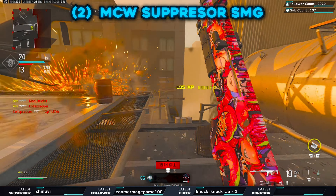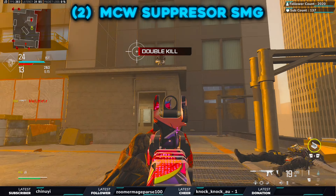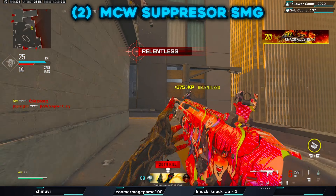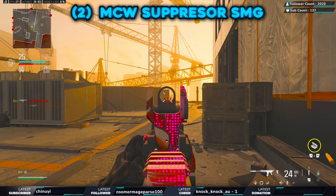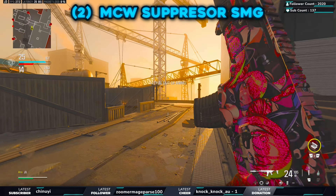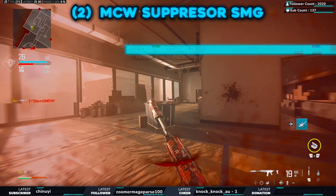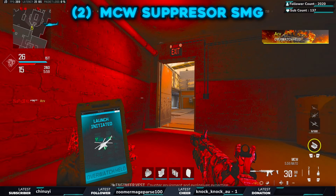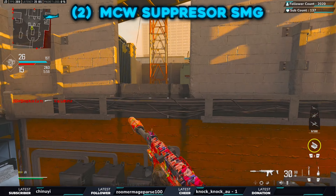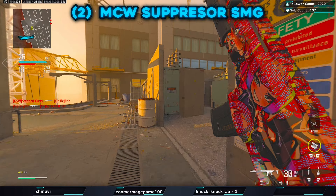I thought this wouldn't be that good at range but I'm starting to enjoy it more the more I get used to it. I think I wasn't really used to having no iron sight — it's actually pretty good. I feel like it still doesn't have a lot of recoil, and normally when you have an iron sight you can feel the recoil a bit more, but I actually can't. 26 and 5 — I feel like I'm doing as good as I did the other game, maybe a little bit worse, but that game I was absolutely cooking.